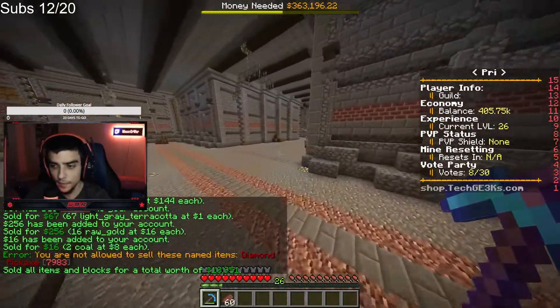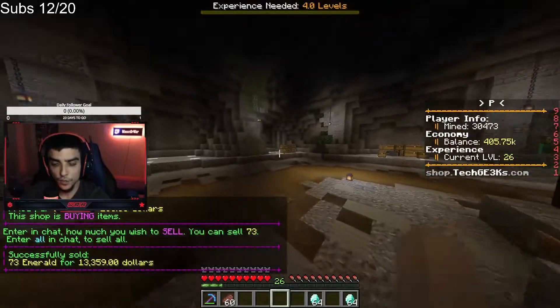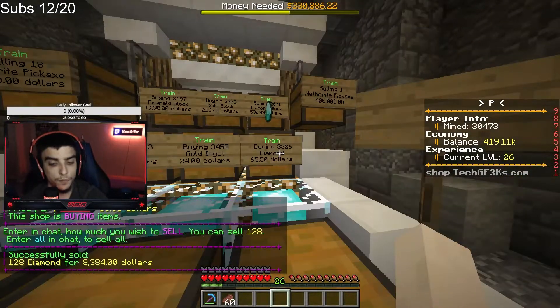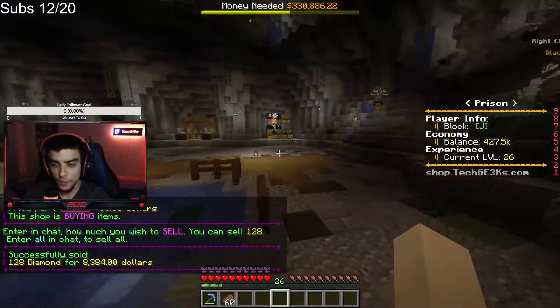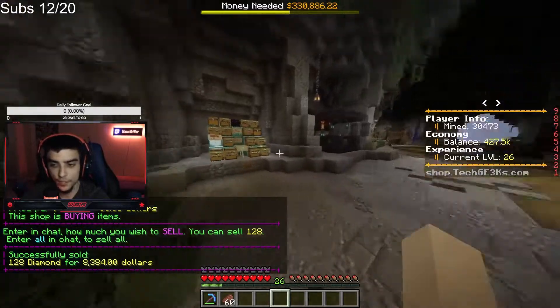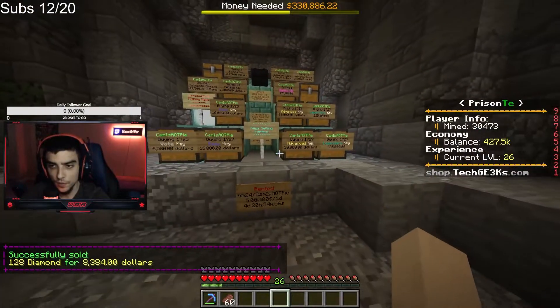Bone block sells for 20 dollars, an iron ingot sells for 16, and a diamond sells for 64. Let's go for a speed run then save some diamonds for that enchanting table and see what's up. Okay — 19k, so we're at 32,000 total. Then 40,000. That's not great.